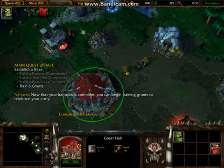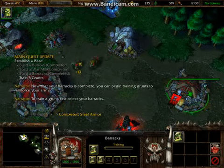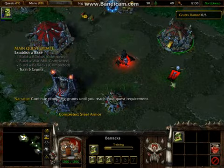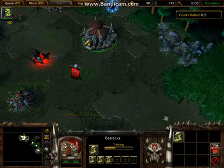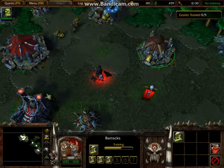Now that your barracks is complete, you can begin training grunts to reinforce your army. Research complete — you train a grunt. Continue producing grunts until you reach your quest requirement. If I made it in the barracks it would be quicker, but it's a tutorial so I don't really need it.